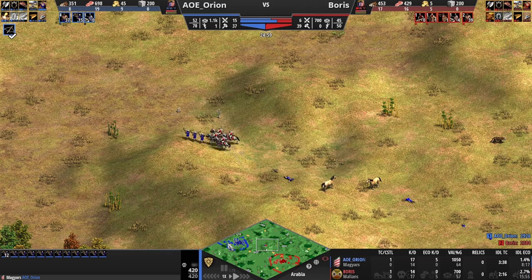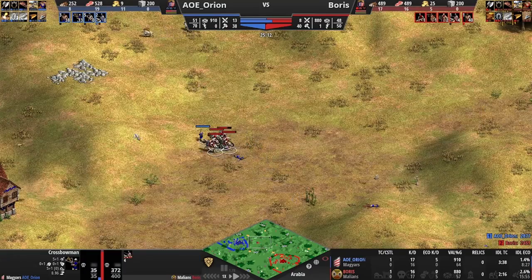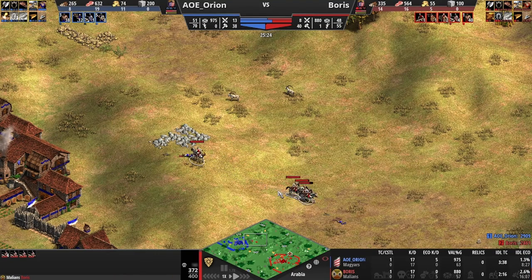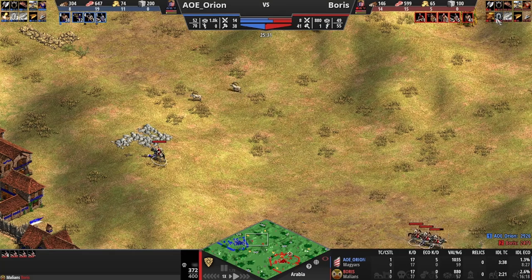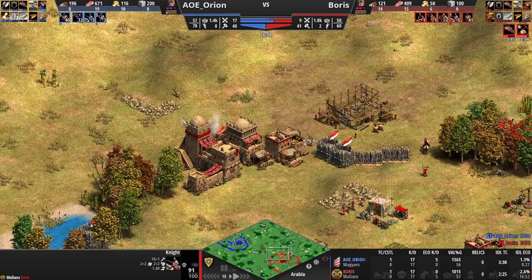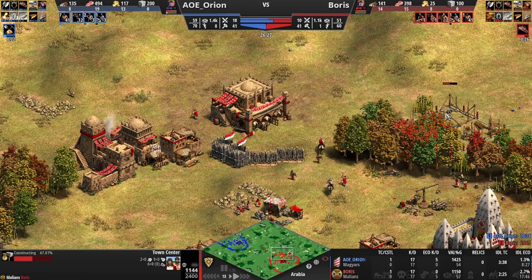A double gold composition is very difficult to stop because there's no trash army that can really last against it — if your opponent has skirmishers, knights clean them up; if they go pikemen, crossbows clean them up. Affording it requires a one TC style so you can keep getting farms out and food for upgrades, making knights and supplementing with crossbows. We now see a commitment to knights from red, but on a two TC play — possibly two stable knights or even camels, since this is Malians.